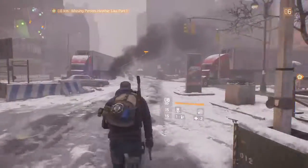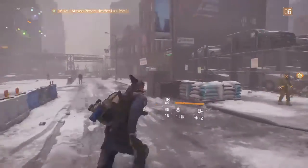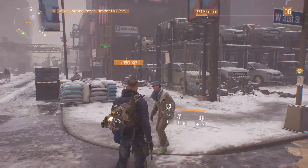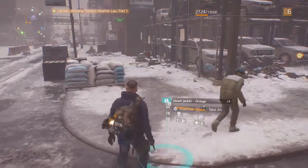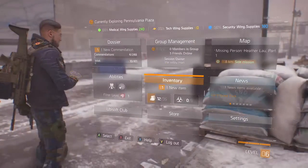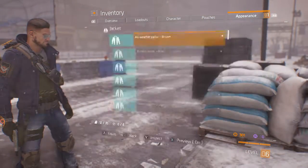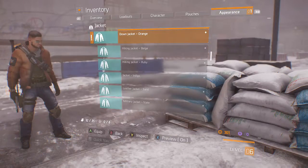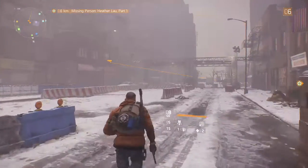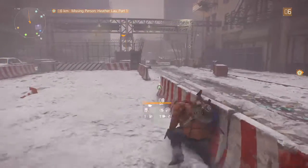We're going to go do that side mission back near Chelsea Park. Where's this guy? What do you need? An energy bar. He gave us a jacket — nice. Let's take a look at that jacket, actually. Very nice, orange — let's wear that.